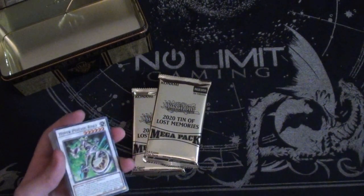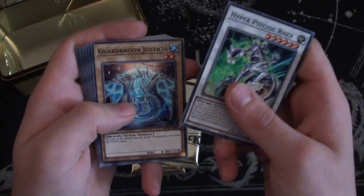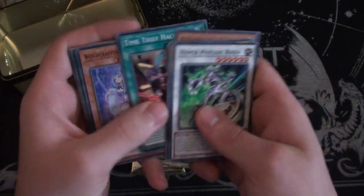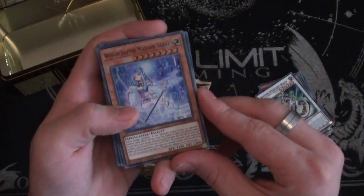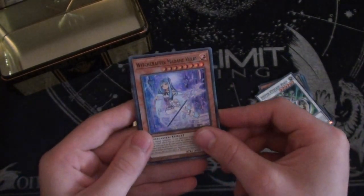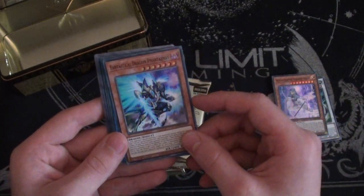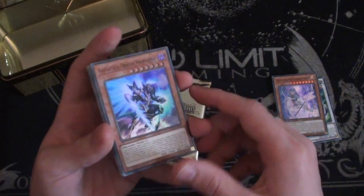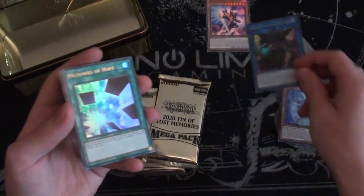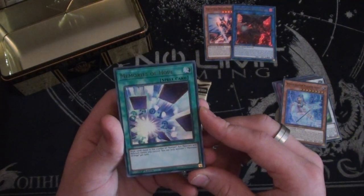So things are going to be different. We have a Hyper Psychic Rider, Guard Dragon, Pegasus Wing, Cliffhanger, Guard Dragon hack. The first super we have is Witchcrafter Madame Verre — I'm pretty sure this came out as a secret rare first, so it shows they've done the rarity swap stuff, which is quite nice. Fantastical Dragon Phantasmae as a super rare — I'm not going to say no to that. We have Cherubini, Angel of the Burning Abyss — that's also quite good.